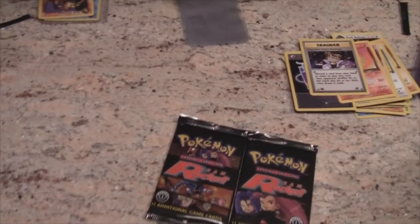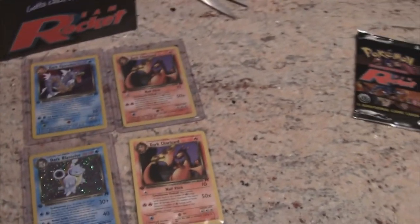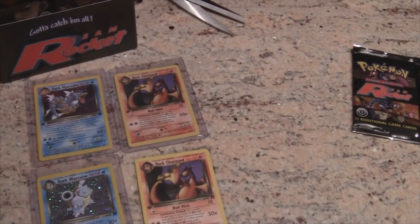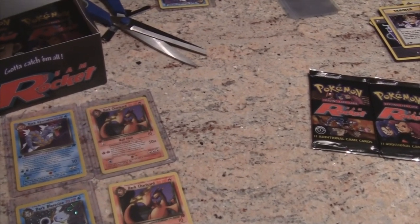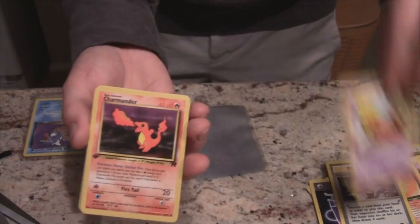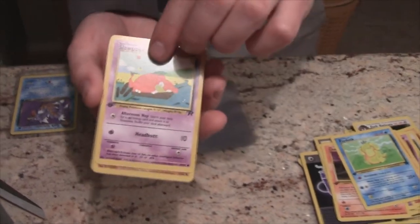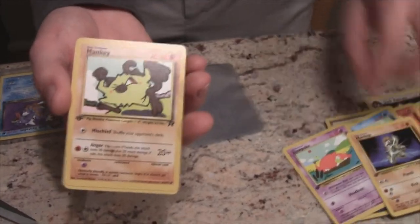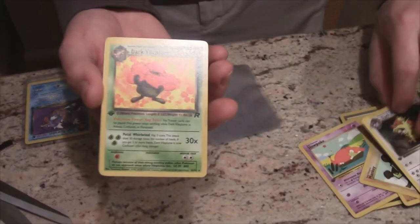Three more packs! I accidentally un-gem-minted it by touching it — great. Dark Blastoise was a great pull, I'm so excited, texting all my friends. All right, pack four. He's taking pictures. Ready? Abra, Charmander, Jigglypuff, Psyduck, Slowpoke...